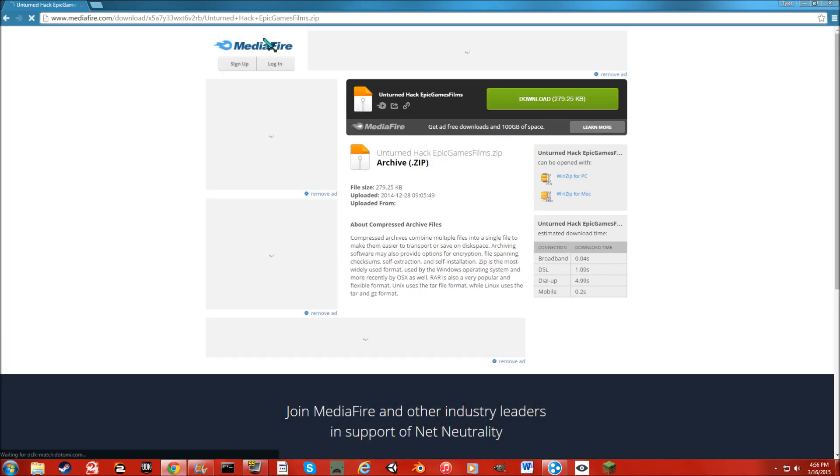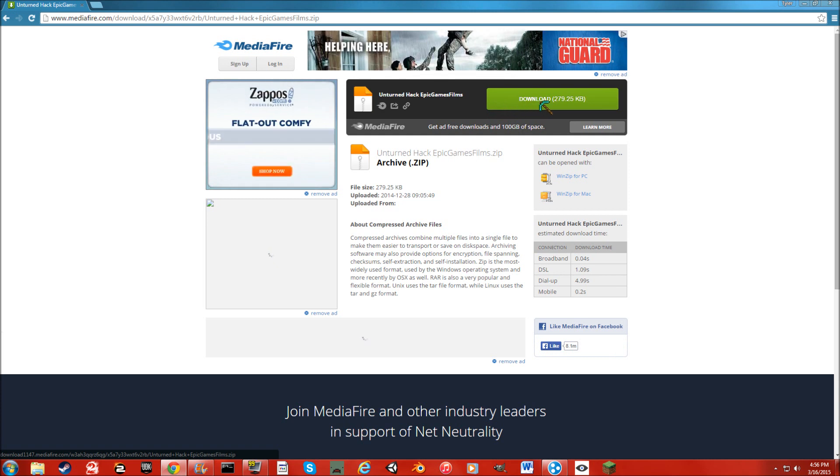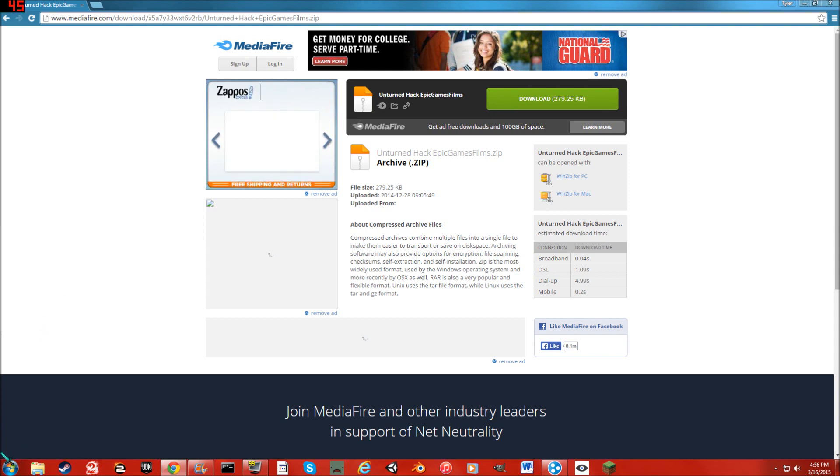Once you get to the Mediafire page, you just click this green download button right here. Do not click any other download buttons — those are very untrustworthy, you'll probably get viruses. After you're done downloading on Chrome, it'll show up right here and show that you are downloading it. Make sure before you download you have WinRAR or anything that can open zip files.